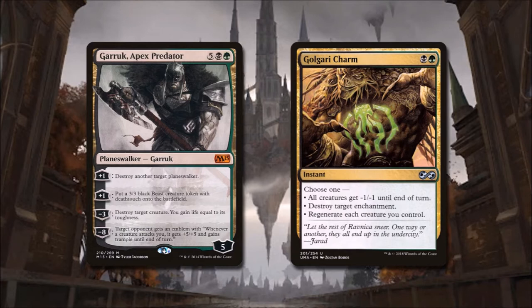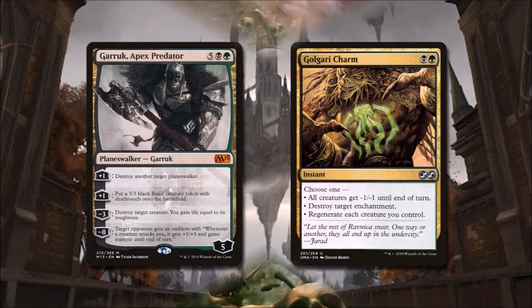Golgari Charm is an instant — choose one: all creatures get -1/-1 until end of turn, destroy target enchantment, or regenerate each creature you control. We're using Golgari Charm because it gives us a few swiss-army options that will always help, and it won't hurt us to have it locked behind our high-cost planeswalker.